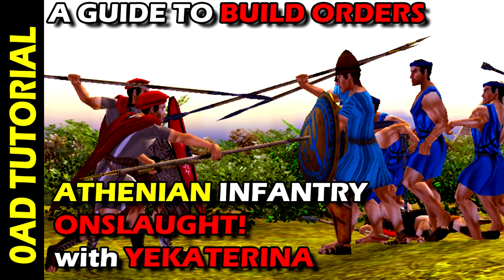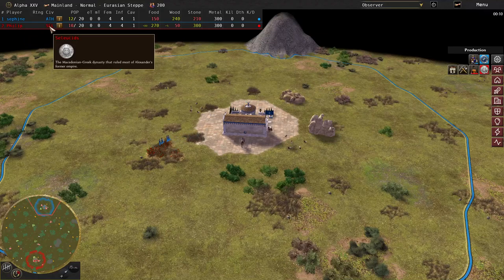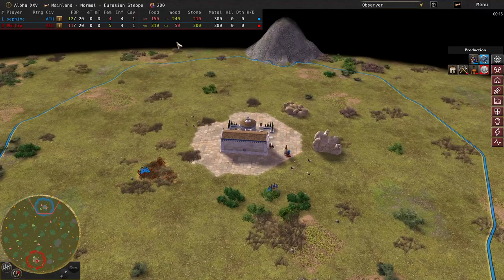We're going to start the action right now. As you can see, it's one of Keterina's Smurf accounts — Sophene — but it is her playing as the Athenian. She's up against a very hard AI playing as the Seleucid. We are on the Eurasian Steppe biome in normal size mainland — it's quite a big mainland map. She's playing in the blue.